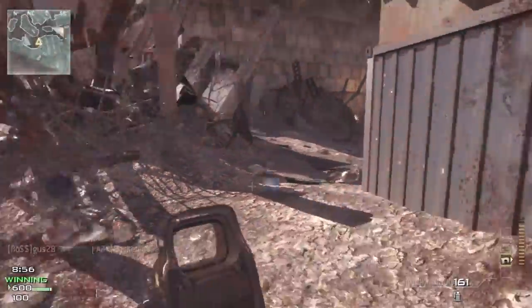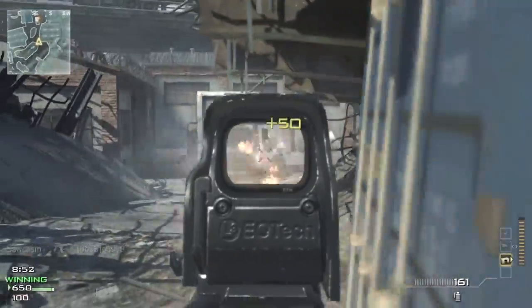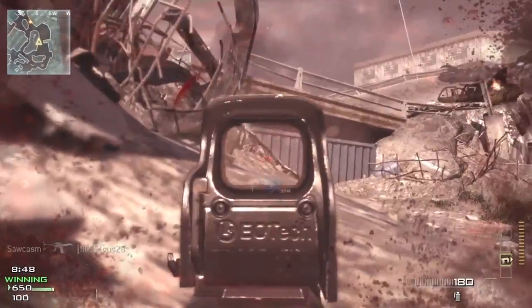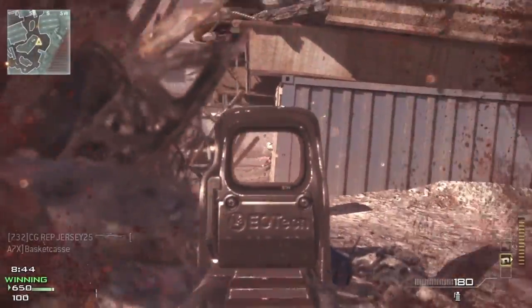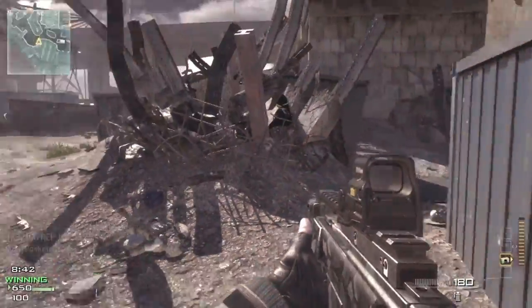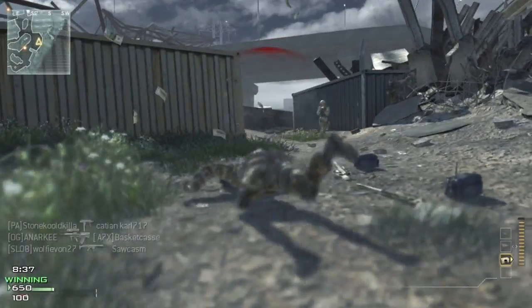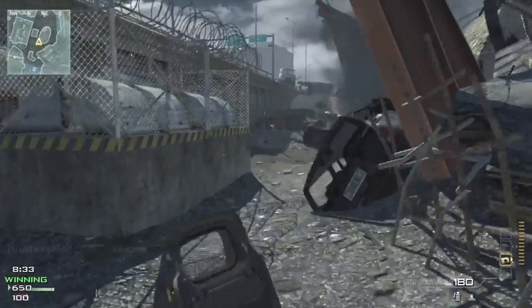If you kill a guy and you are on the other side of the wall next to the spawn zone, the game doesn't recognize you as being in their spawn zone, so it could still spawn an enemy there. I was taking advantage of that. This is not a glitch — yes I was abusing it, but it is part of the game. It's just the way the spawns work.